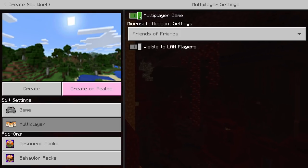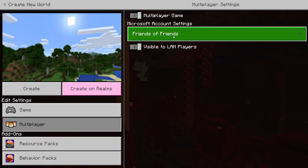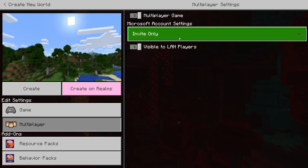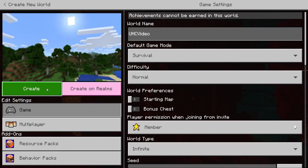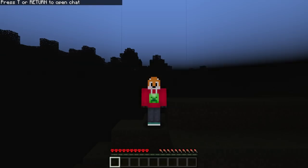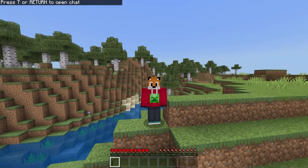Then you obviously need to make sure you've got multiplayer turned on if you're going to be inviting friends. Be careful if you've got it set to 'Friends of Friends' because you might get people you're not expecting. If you put it on invite only, you can make sure only the people who are part of the group are able to turn up. Once you've done that, click create and the world will be generated — a brand new fresh world just like this.